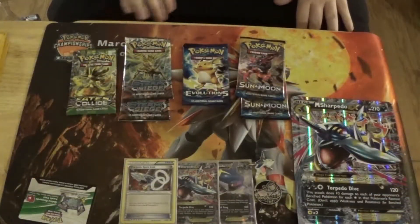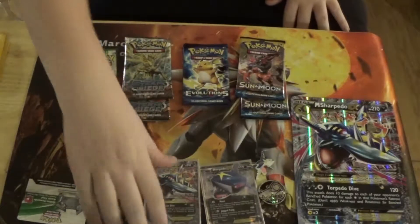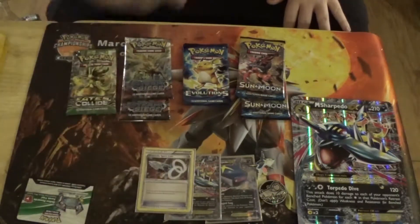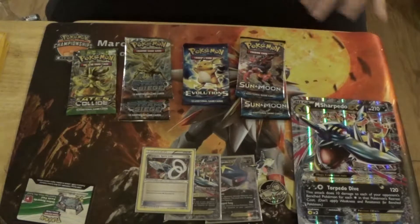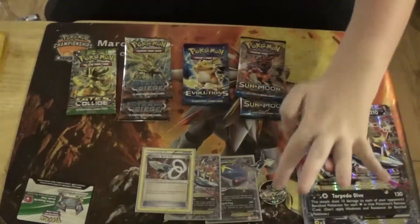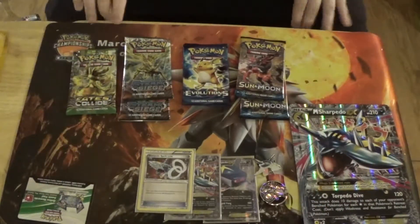What comes in this box is a Sharpedo EX from Primal Clash, a Mega Sharpedo EX which is an XY promo, and a Sharpedo Spirit Link which is also a promo. I don't know why they didn't make it a holographic rare, but we'll go with it. You also get a big Mega Sharpedo EX, the coin with Mega Sharpedo on it, a Mega Sharpedo pin, your code card, and six packs.